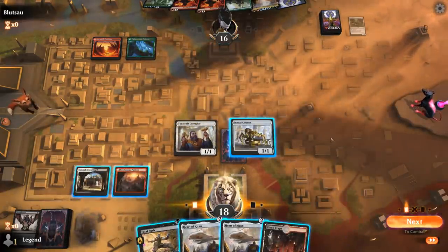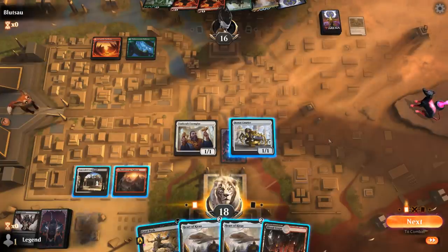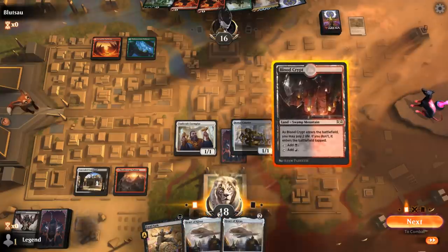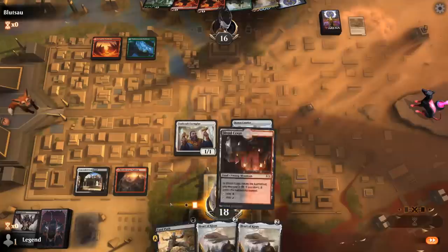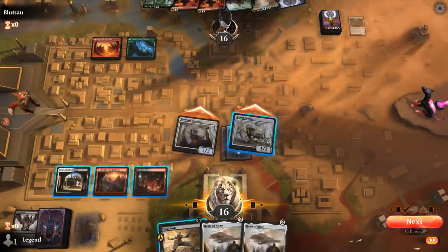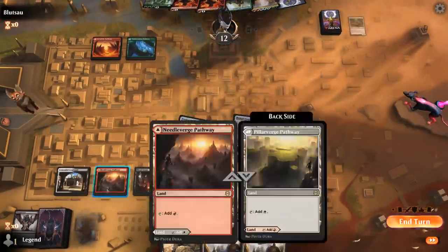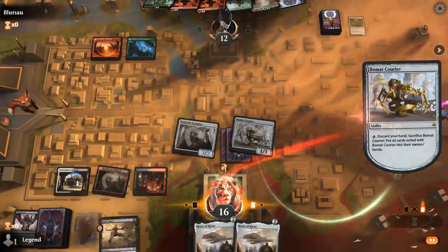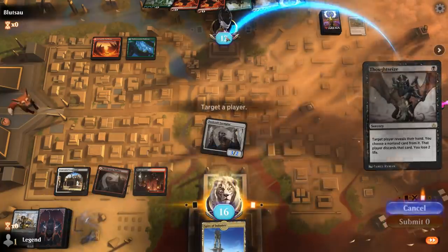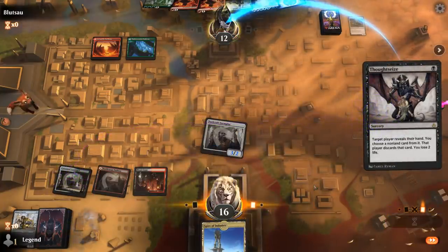Is my best bet to sacrifice Beaumont Courier hoping to hit another Thoughtseize? It might be, because we have enough pressure as is and preventing the combo is my only concern here. So I'll take two, attack for four, and sacrifice. We draw another Thoughtseize — we did it. Take Shepherd and hope they don't have another one.